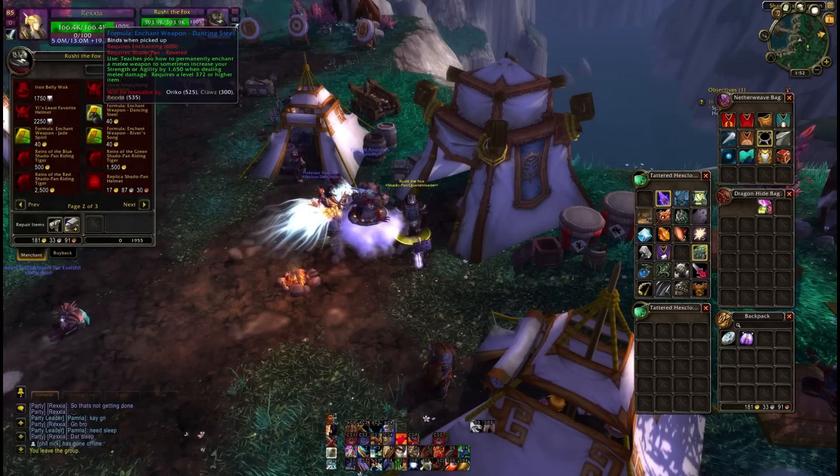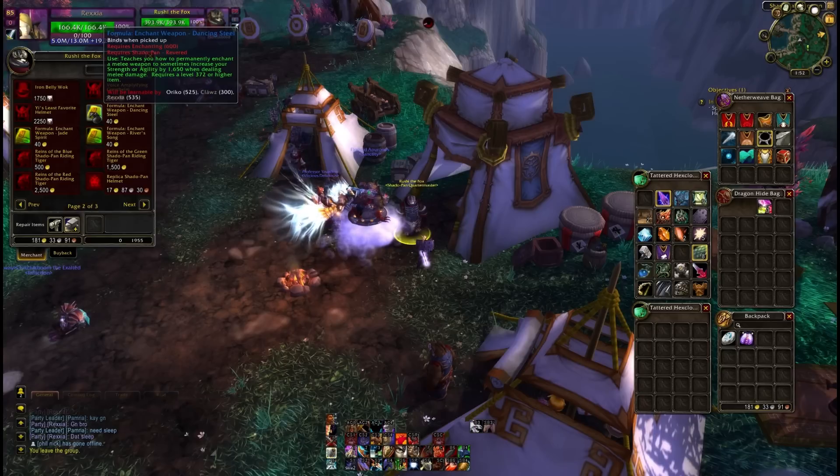These recipes don't actually appear if you're not an enchanter, which obviously means you need to be on the enchanter and have the rep on the enchanter to buy these recipes. They're bind on pickup, so you can't buy them on a main to pass to an alt to do your enchanting. If your enchanting isn't on your main, you're going to have to level an alt if you want access to these for personal use.